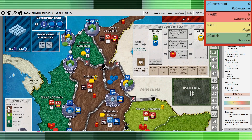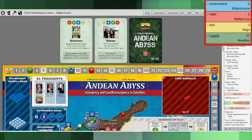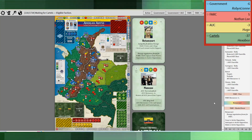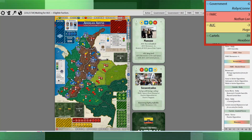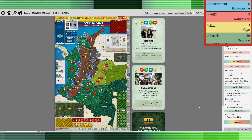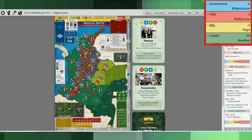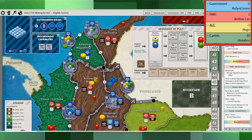Overall I don't feel too bad here. I just need a prop card to come up and we're in good shape. The follow-up was that the cartels did some rallying, placed a base in Santa Marta and in Huila as well.